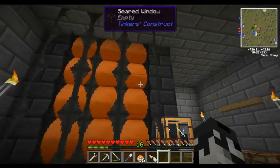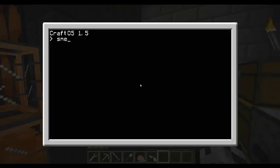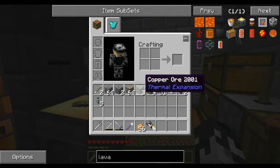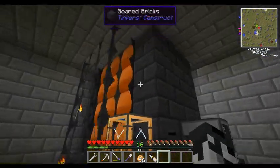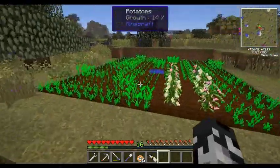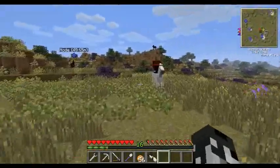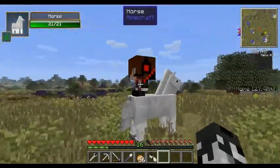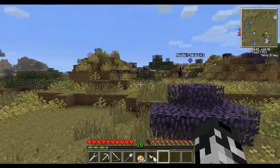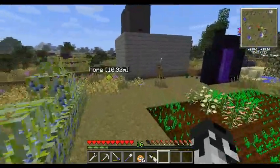We'll just throw all that copper in there — that'll get cooking up. Now, if you mix copper and tin you get bronze in the smeltery, which you don't want to do by accident, because you cannot take them apart.